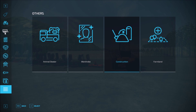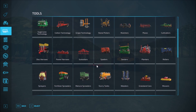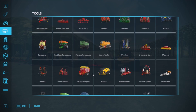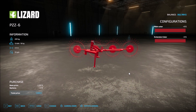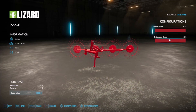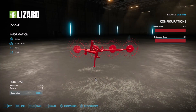Then we have the Lizard wind roars. Going into the wind roars section and all the way to the back, this is the PZZ6. The configuration options are main colors and extension color — those are the two color options you have.